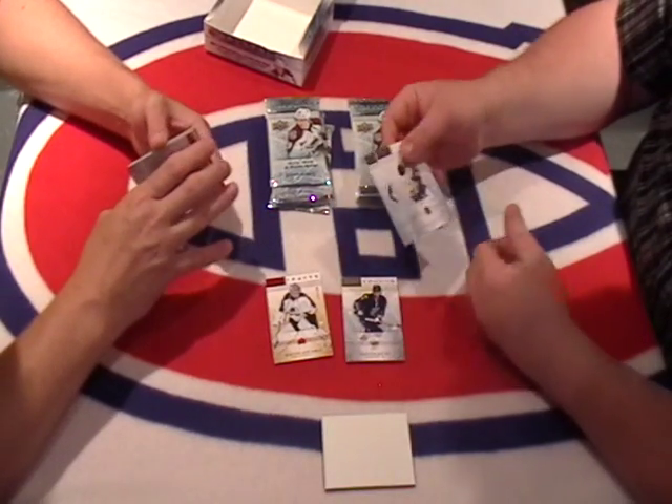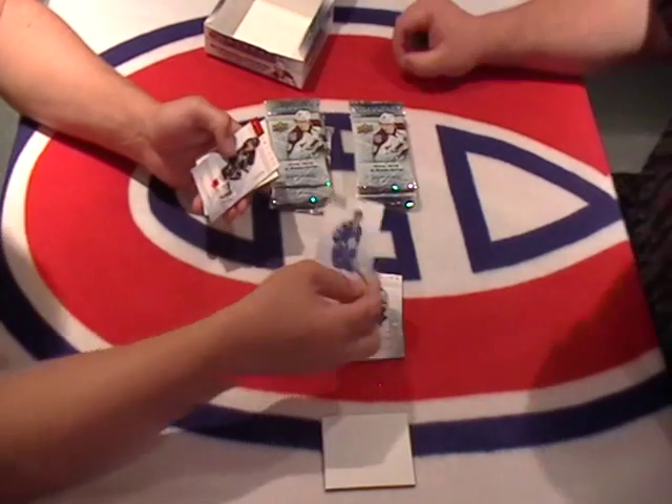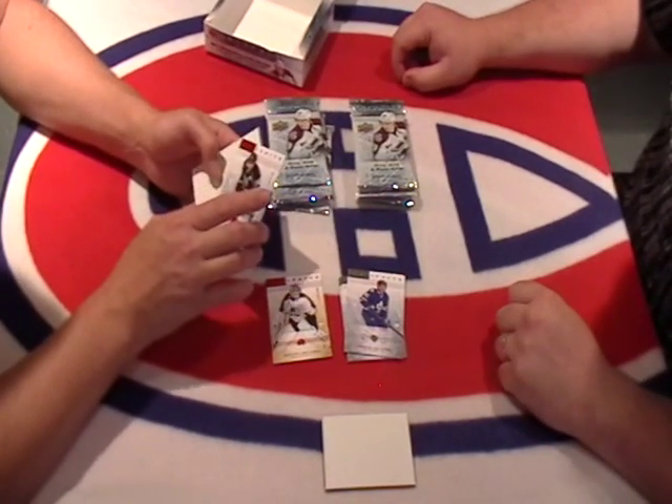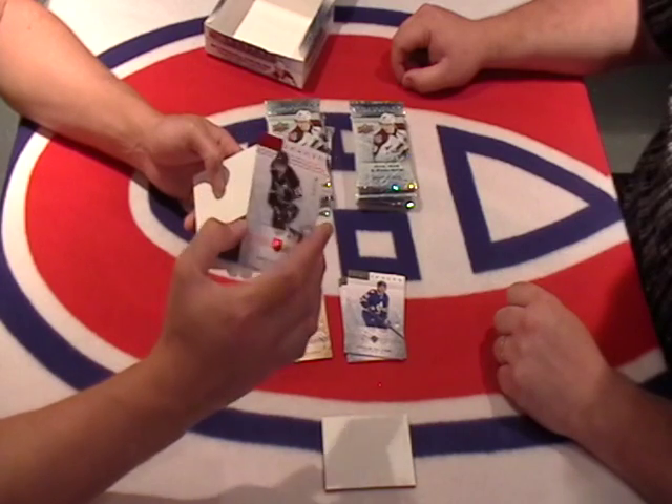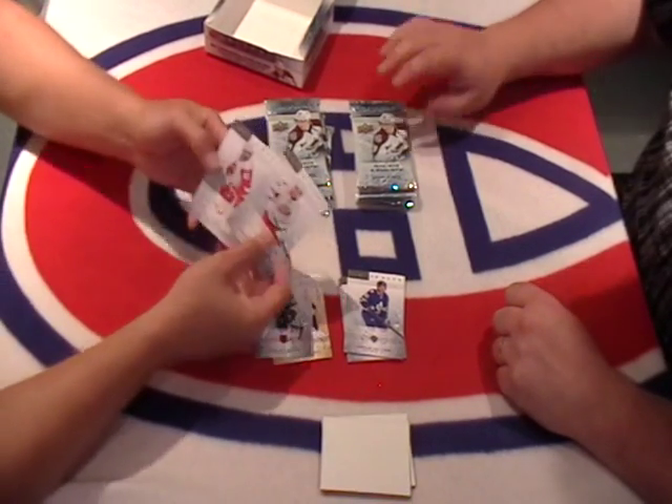We got a base of Cody Hodson and a base of Dustin Bufflin. We got an Artifacts Nikolai Kuhleman, out of 599. Mike Richards, LA, Ruby.